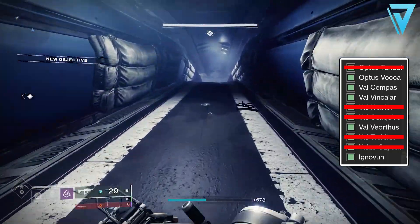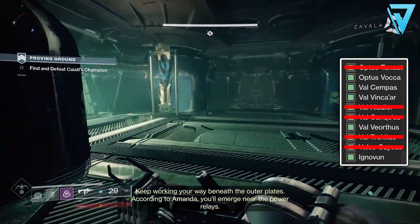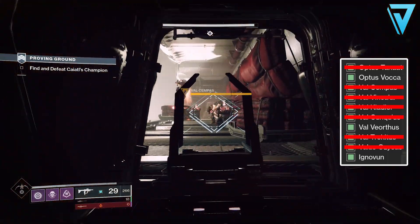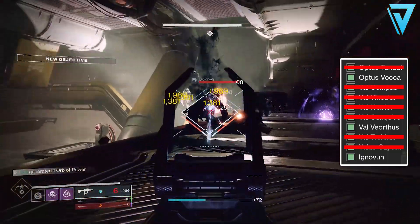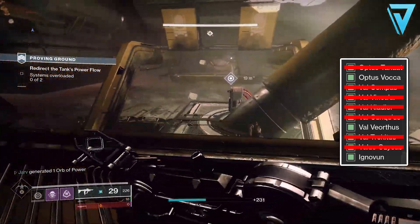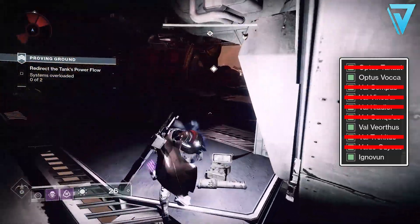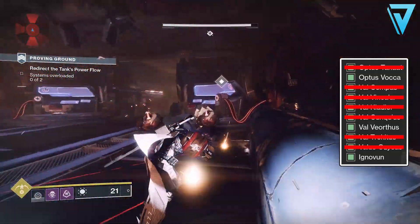This is the treadmill room with the power cores, and once again there are two phases to this part of the strike. Each phase has a chance to spawn one of two VIP targets. In the very first power core room you'll have a chance to spawn Val Sempus and also Val Vinkar - both of them can be found as soon as you enter the door in the first part of this phase. After defeating them you'll need to clear the ads in the area and pick up the power core before moving on. Only one of those VIP targets will spawn at any one time, so if you're chasing a specific one that didn't spawn, you'll likely need to rerun the strike.